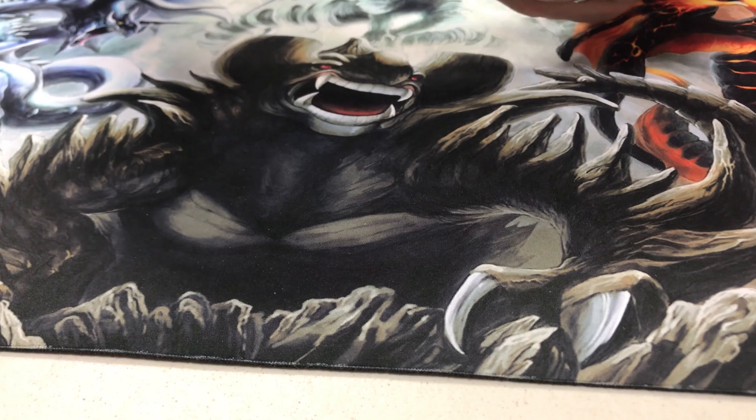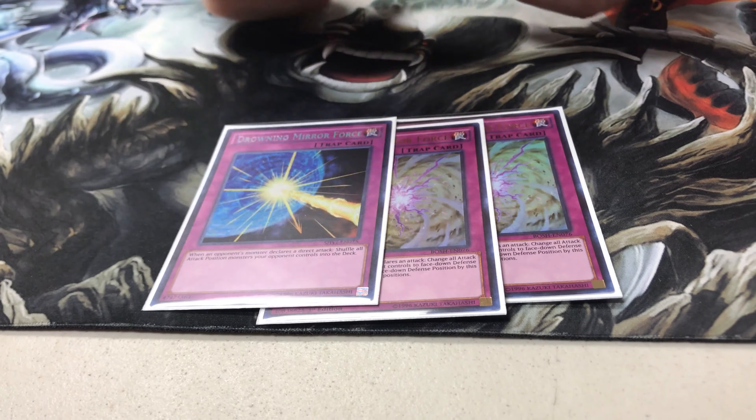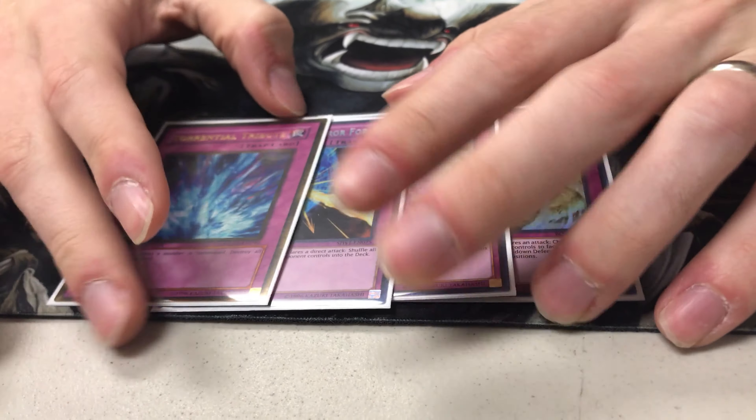And then for the traps, we have two Quaking Mirror Force, the third Drowning Mirror Force in case I want to take something out for it, and Torrential Tribute.